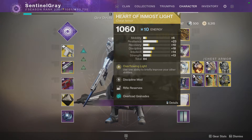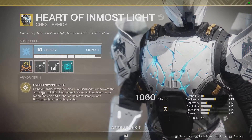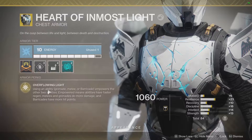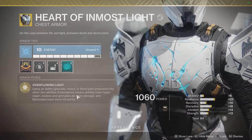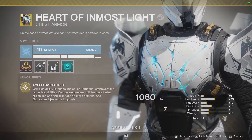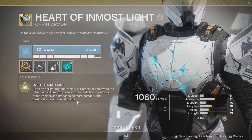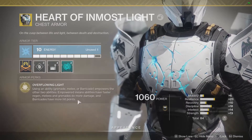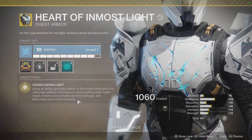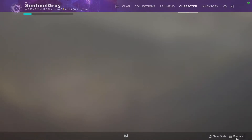Heart of Inmost Light goes hand-in-hand with Code of the Commander. If I use anything from Code of the Commander, this exotic procs. Using any ability — grenade, melee, or barricade — empowers the other two. Empowered means abilities have faster regen, melees and grenades do more damage, and barricades have more hit points. So the more stuff blows up, it just feeds in — I'll pop a barricade and have my grenade and melee regen much more quickly and do more damage.